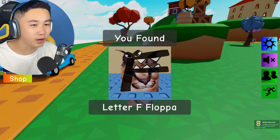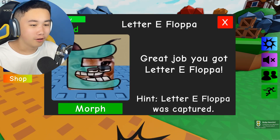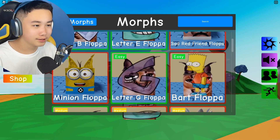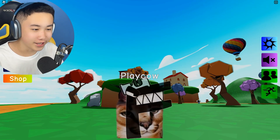We got the letter F floppa! I'm sorry for being quiet there, I was concentrating so hard. Here is the letter E floppa — obviously just the letter E on top of the floppa's face. Let's check out the letter F floppa.